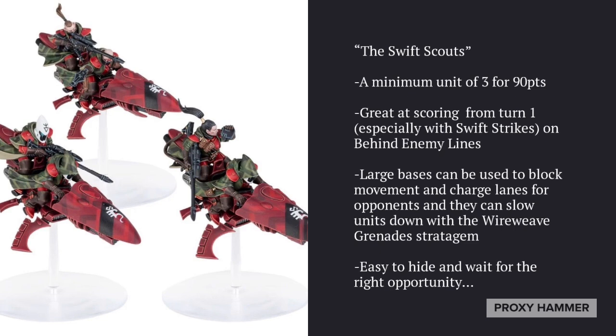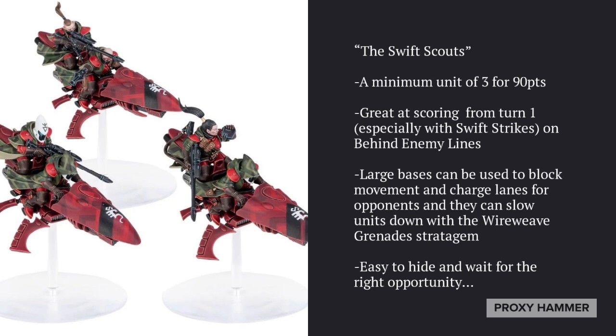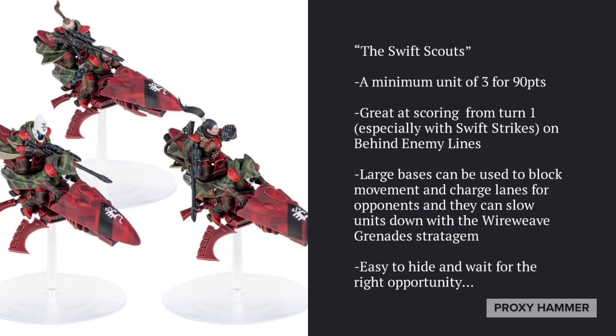A unit of three is pretty easy to hide and wait for the right opportunity. Just like a Viper, they can sit out of line of sight until your enemy moves something threatening forward, then move up, deal mortal wounds, and block that unit. They also shoot pretty effectively — three Scatter Lasers and three Ranger Long Rifles do reliable chip damage against heavier targets and solid damage against lighter ones like Imperial Guardsmen or Daemon units.